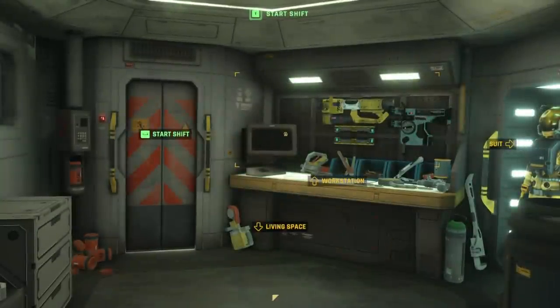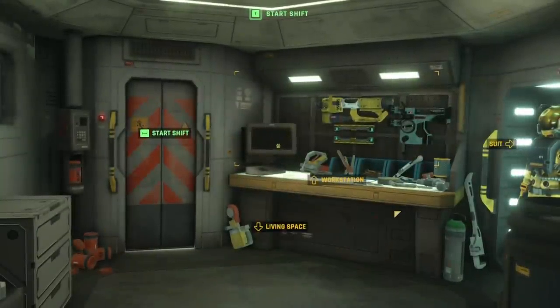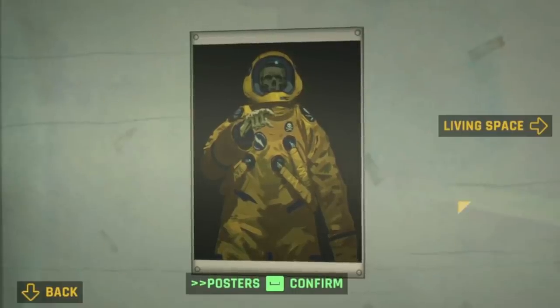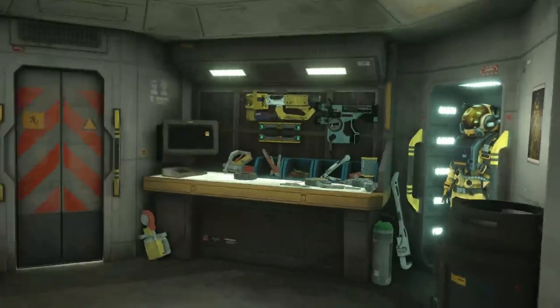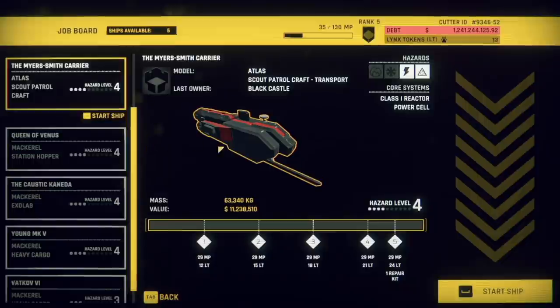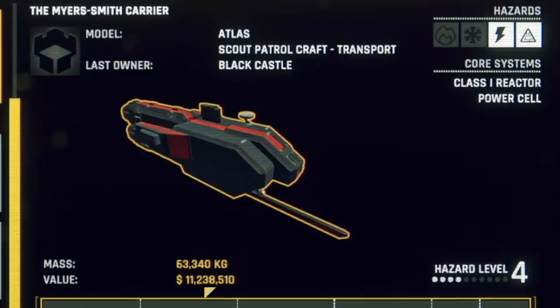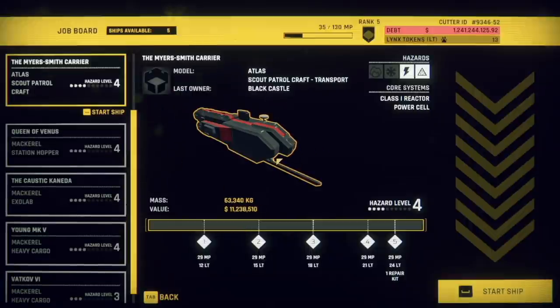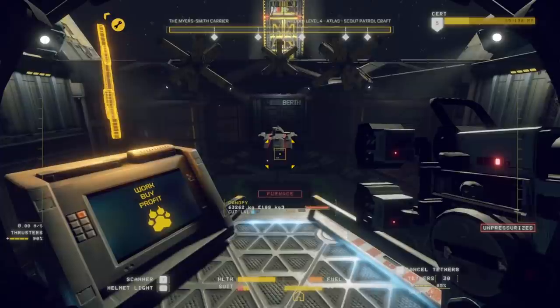This is our little hab area where we get to mess with our equipment. Over here we get a nice little motivational poster. Let's just start working. Here we get to pick what ship we're going to cut down. That one's looking nice — 11 million bucks for that one, and that's actually the most expensive one. It's a very interesting design.